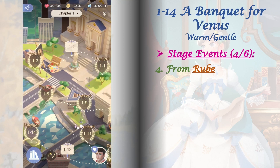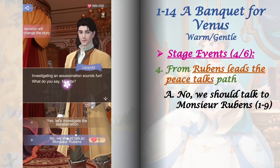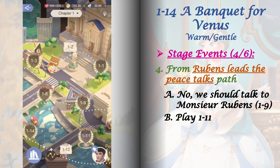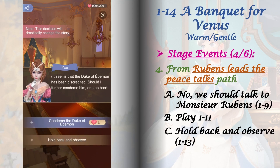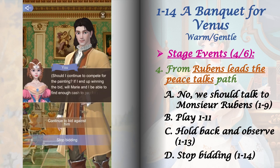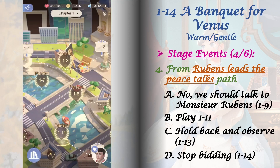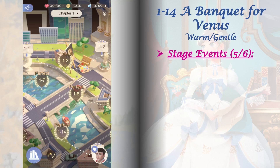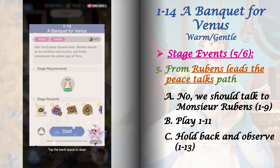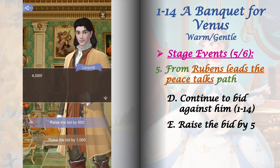For the fourth stage event, switch to the 'Rubens leads the peace talks' path: play 1-9 and select 'No, we should talk to Monsieur Rubens,' then play stage 1-11 to lock the flow chart, then play stage 1-13 and select 'Hold back and observe.' Next, play stage 1-14 and select 'Stop bidding.' When in the Rubens path you will unlock the event log Bosch. For the fifth stage event, stay on this path and play stage 1-14, selecting 'Continue to bid against him,' then 'Raise the bid by 500.'